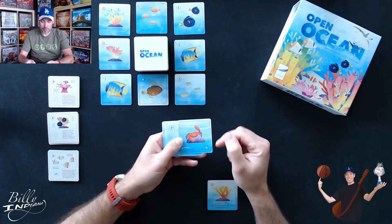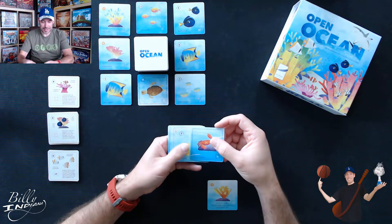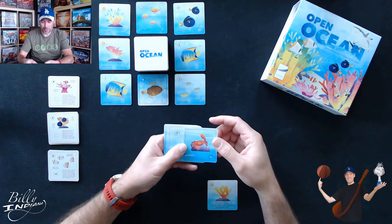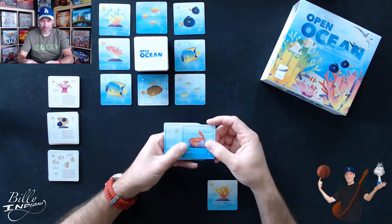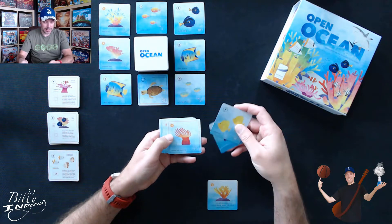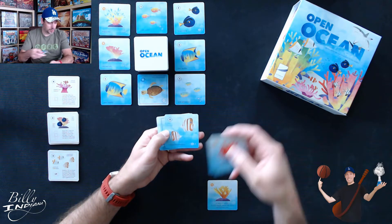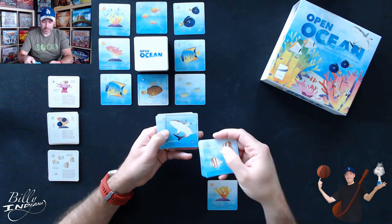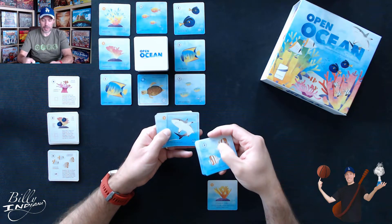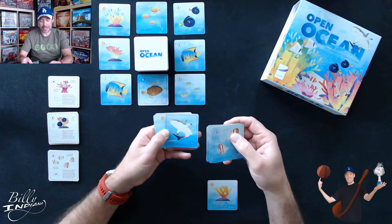In my hand I've got a crab card — this is a variant, but I've included it to show how it works. The crab icon tells me I can put it into the ocean and take any tile back out that I want. I've also got a yellow tang, a painted sea anemone, a red fan coral, a copper band butterfly fish which will help me achieve that goal, and a shark. With the shark, I can put it into the ocean and pull out a fish — but it can only be a fish, whereas the crab allows me to pull out any card from the ocean.